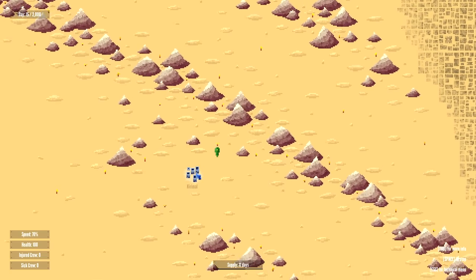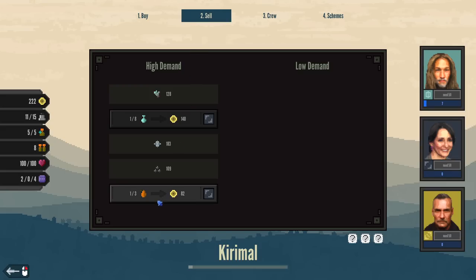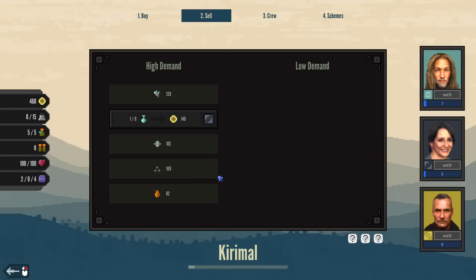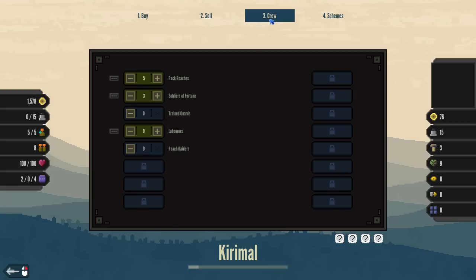Let's head on back down. We've arrived — along the way I found a supply cache, so we got a little bit of extra stuff that we can sell. The stuff we're trying to sell is in demand, so that's even better. This meter down here, I'm pretty sure, is the abundance — value goes up with trade and decays over time. Higher abundance causes selling cargo to be less profitable and increases the average quantity of goods you can buy. So we're going to unload all this stuff over here, and in fact that was a very, very profitable venture because we are now up by 600 Nalds.